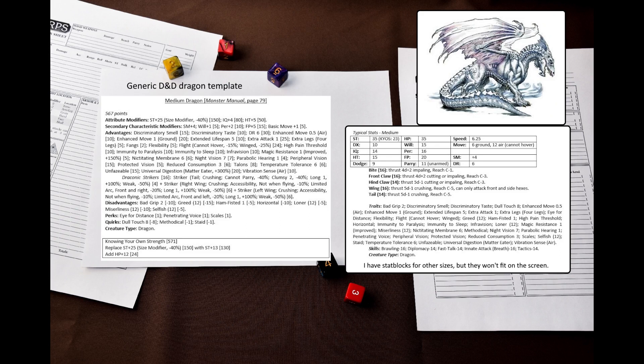Their rigid scales provide them DR 6. D&D dragons also have damage reduction that is circumvented by magic weapons, and in the past I used to give dragons additional DR with Bane magic, but now I decided to remove it. To me it feels like an artificial benchmark for characters to meet to be able to fight a dragon, not like a weakness. And in GURPS, where different power sources are actually different, this additional DR makes divine, psionic, and other non-magical abilities weaker against dragons, when in D&D they all work the same.